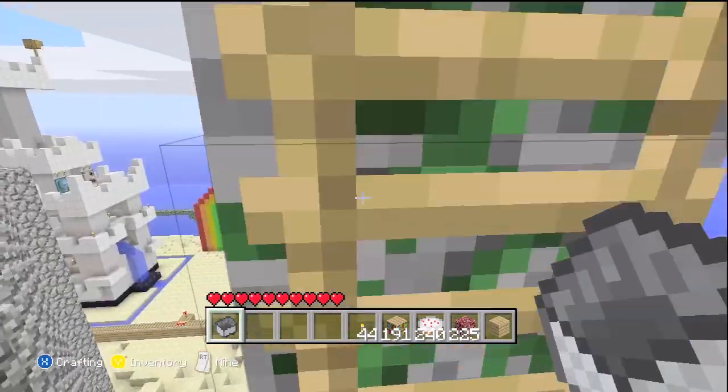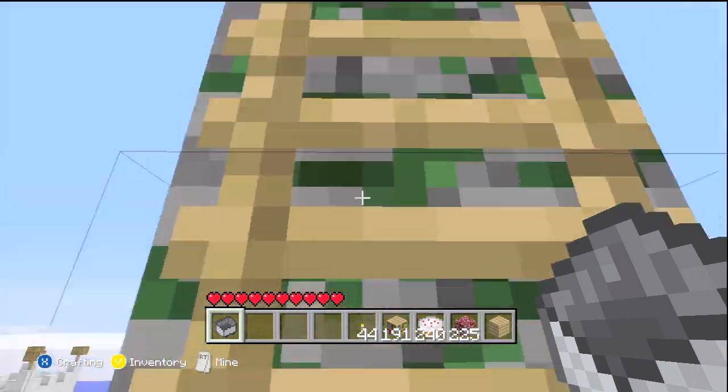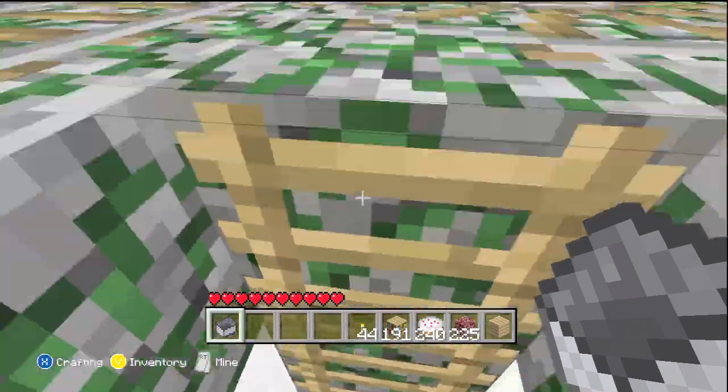Up here this is made out of moss stone, and so is the gallery — the gallery consisted of moss stone, glowstone, and block of diamond.